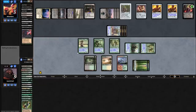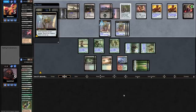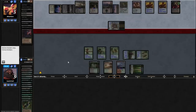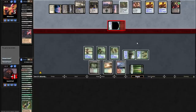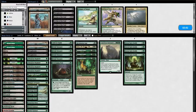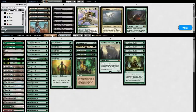This came down to them ripping Pithing Needle on an important turn, Ensnaring Bridge being good, and drawing a second Wasteland the turn before I drew enough mana to Zenith for Reclamation Sage. There were a lot of close points in this game, but we get a green three here and I just have to win it in five minutes. I think I need to lean into my combo here — just treat this like game one and try to go off. I'll have Reclamation Sage and Ouphe just in case, but Hoofing them is going to be kind of important. I'm cutting everything that doesn't just win the game.